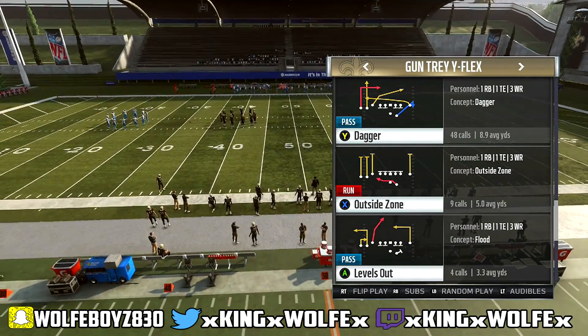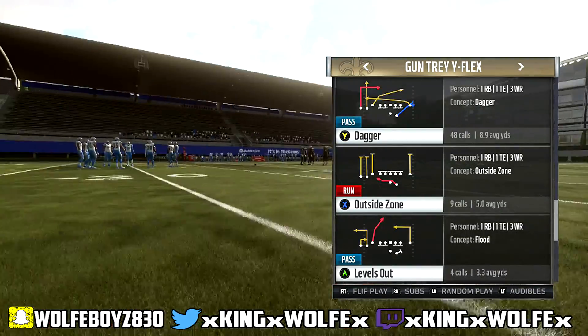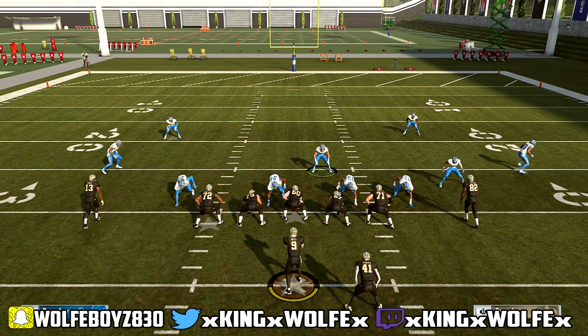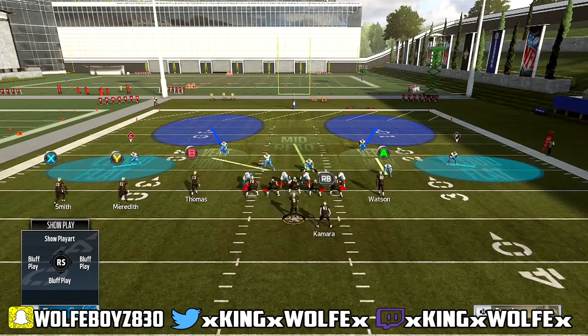I can stop it out of gun bunch. If people cross man me for the run, I'll just sluggle them down the field. We're going to pick levels out with a blocked running back. The problem people are having - I'll just show you the base setup. You're going to base align, pinch the D-line, and then slant them outside. That's the setup for the defense. It's a four man rush and the edge rushers come off.